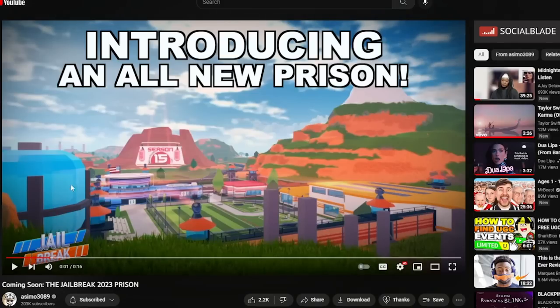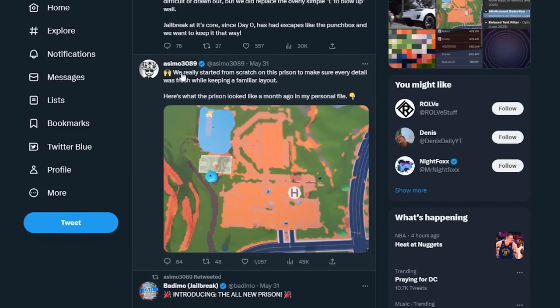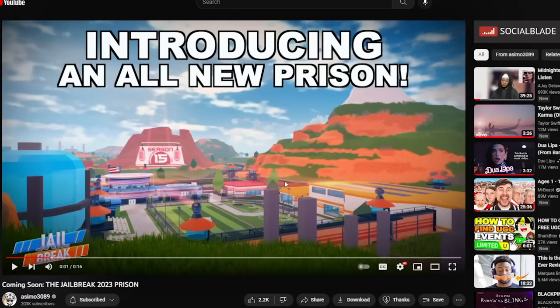Let's go ahead and start from the beginning. This is the overlay of the prison — you can see everything here, it's all been revamped. There's also this water tower right here, which was up there before, and you can see the spotlights, or I guess the guard towers — those have been revamped as well. Everything has been revamped. I also believe there is a basketball court. I think Asimo did show this.